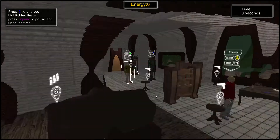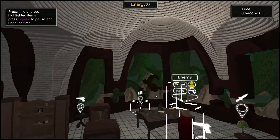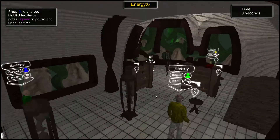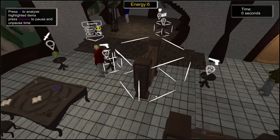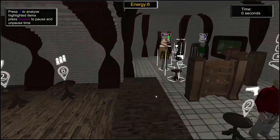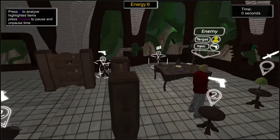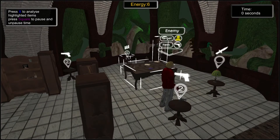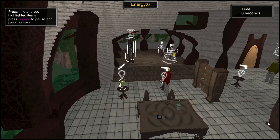First of all, the navigation system. In this version of the game, the player navigates the environment by switching between different cameras in the room. He can only rotate the cameras. This simplifies the navigation controls for the player, and at the same time made his experience more immersive. It makes sense that the house AI would only have visibility through the house's cameras. Of course, the player has less control on picking his ideal observation spot, but this seemed like a good compromise.